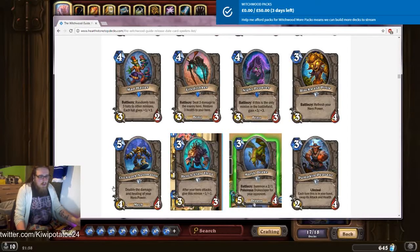Clockwork Automaton: double the damage and healing of your hero power. Very nice looking mech. Obviously you don't want to play it in warlock — take four, draw a card doesn't seem great. But in priest, that's a five-mana Prophet Velen effect which seems pretty decent. In hunter, four damage for your hero power seems pretty decent, and you get a four-four body. Something like druid too.